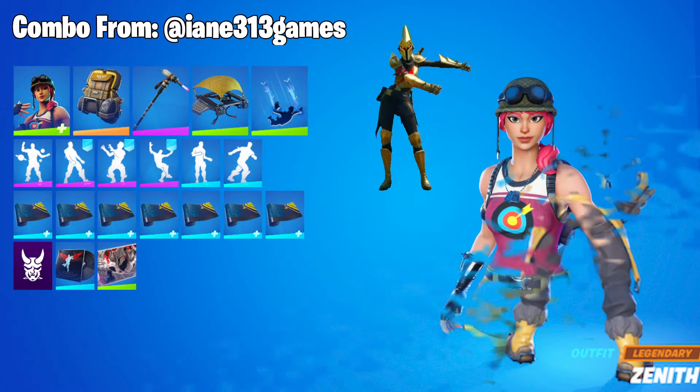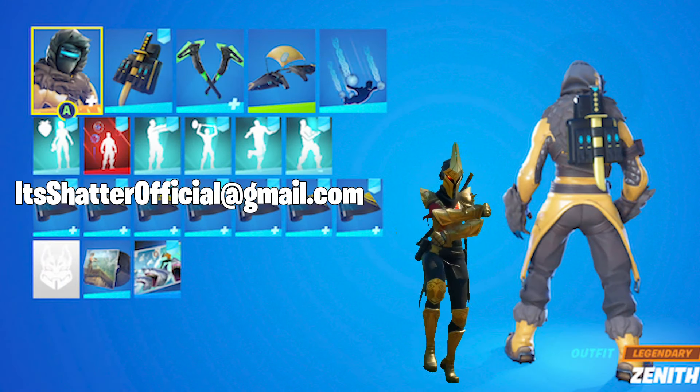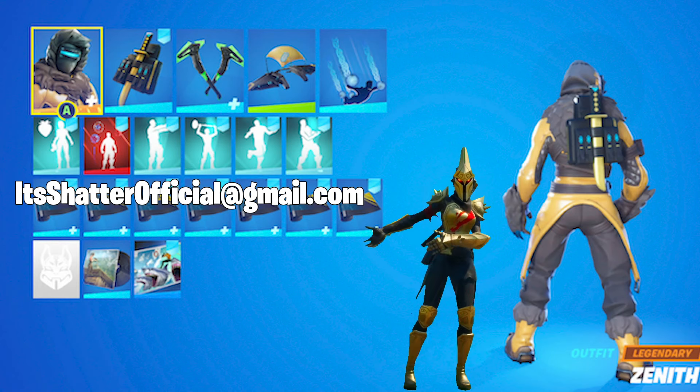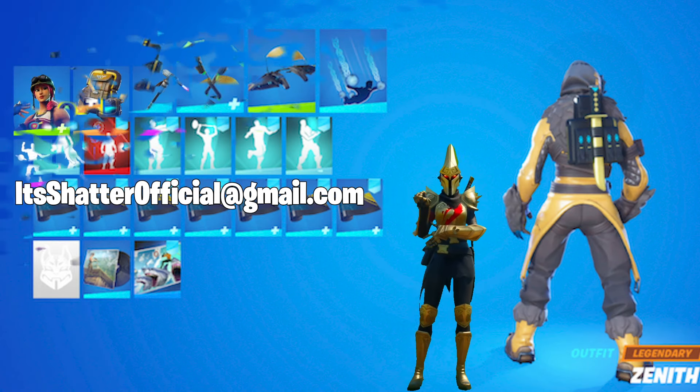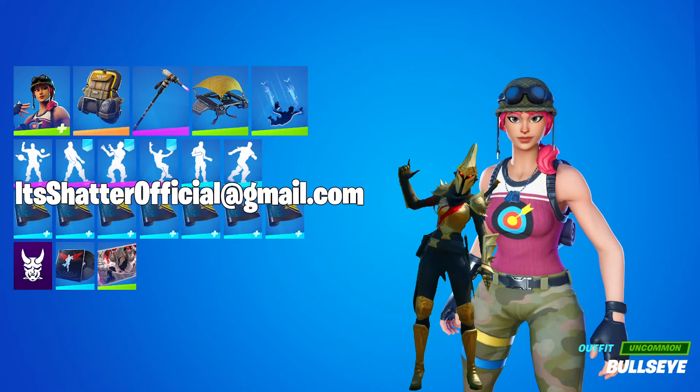Then we have one from Ian313, featuring the Bullseye Skin with the Bomber Bag Back Bling, Scorcher Pickaxe, Down Arrow Contrail, and Undercurrent Wrap. Thanks to both Bot and Ian313 Games for submitting these great combos. If you want a chance to get on the viewer submission segment of a future combo video, you can send screenshots and clips as well as a list of items in the combo to itsshatterofficial at gmail.com. Now let's get back to the combo at hand.